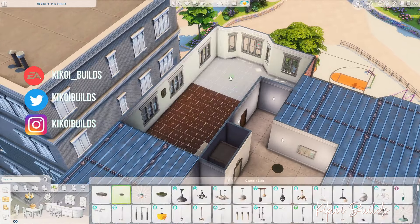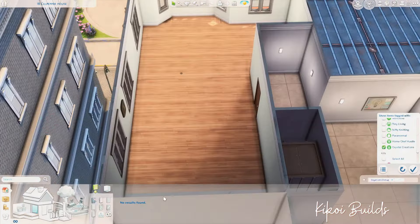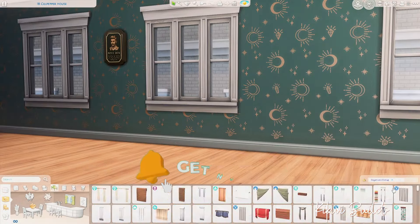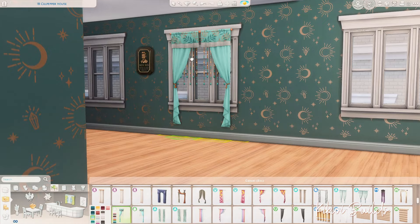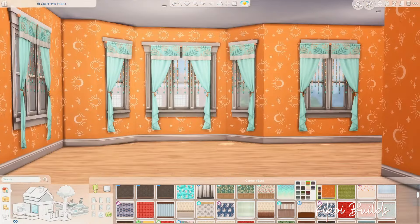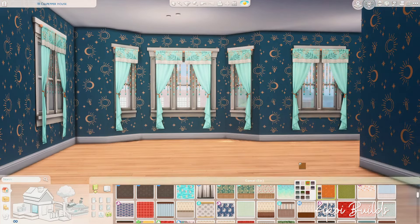For today's video, we are furnishing an apartment in St. Mark Shino with the latest stuff pack that came out for the Sims 4 — the Crystal Creation stuff pack. I've already built a first build with this pack and it was actually a house in Windenburg, kind of a little cabin or small home for a jewelry maker.